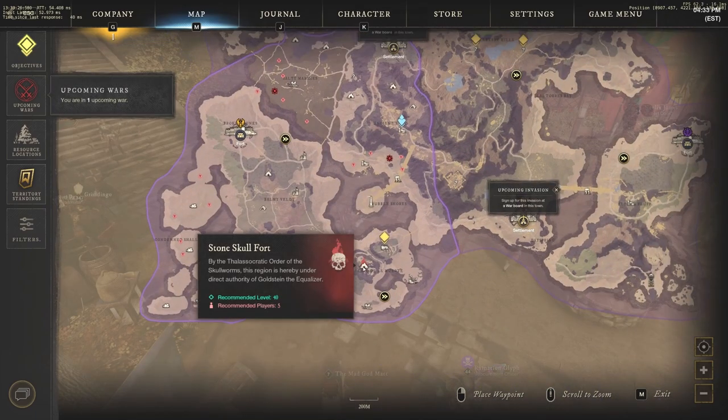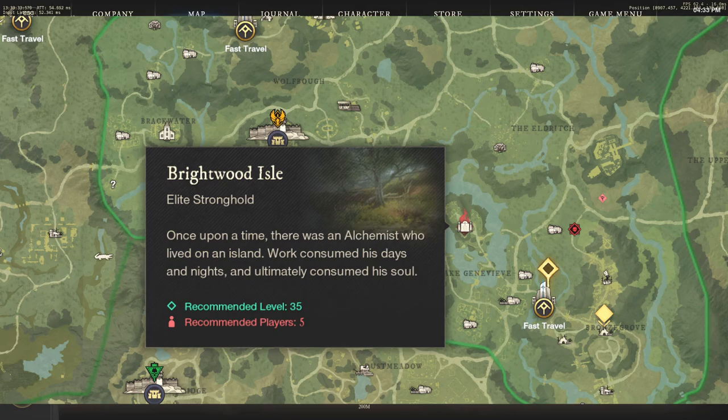That's something a lot of you may not have known. Now I want to talk about some of these Elite POIs. The first one that comes to mind is Brightwood Isle. This is going to be the lowest level Elite POI that gives you really, really good weapon XP. It's one of the best places for weapon XP because they're very low level mobs, and it allows you to kite them very easily without taking pretty much any damage.